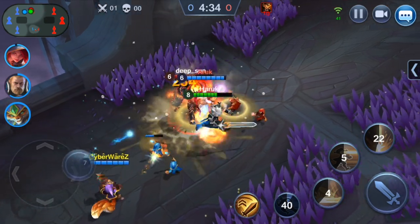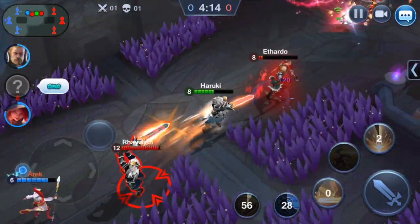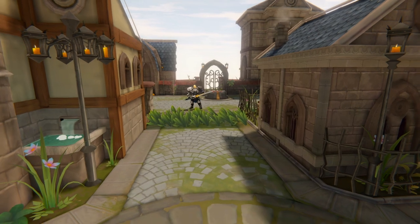Use Royal Slash to debilitate big groups of enemies, making them an easy pick for your range allies. And if you need to come back to the fight quickly, you can always use Imminent Charge to gain that extra speed and catch enemies off guard. Get ready to carry your team forward with Bryce. Get ready to win!